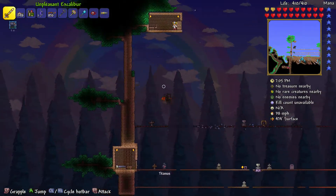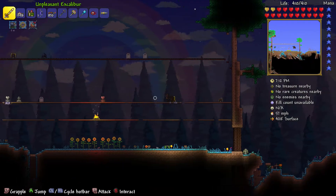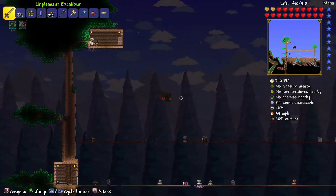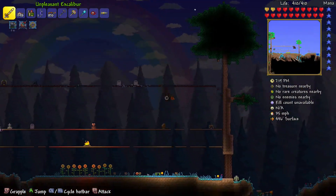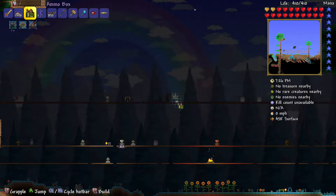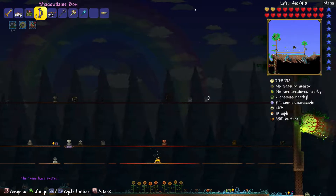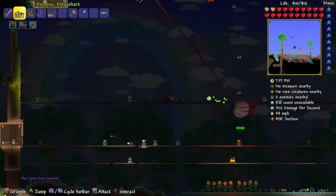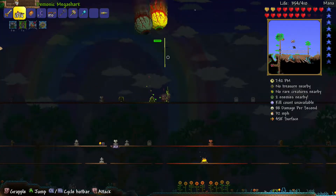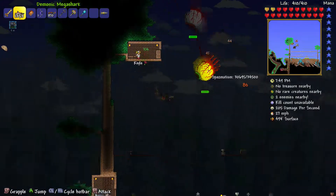Hello everyone, today we're going to be fighting the Twins. I've already activated the Twins before in this world, but I'm not using any stuff from the Twins — as you can see the Optic Staff is there but I'm not going to use it. We have about 10 seconds before the battle starts. I'm going to be using the Megashark, mostly because it's in my opinion the best weapon for any of these. The first thing you should do is always fight Spazmatism first, and don't forget the Golden Shower.